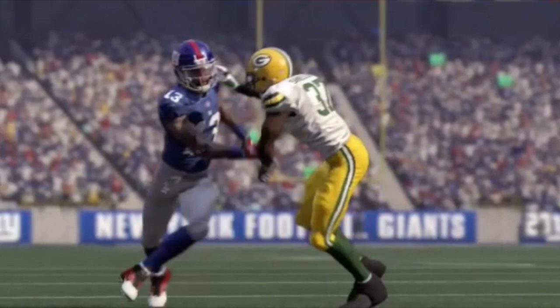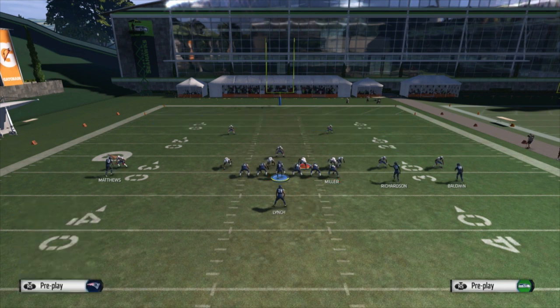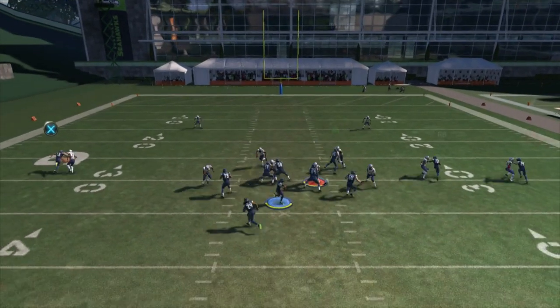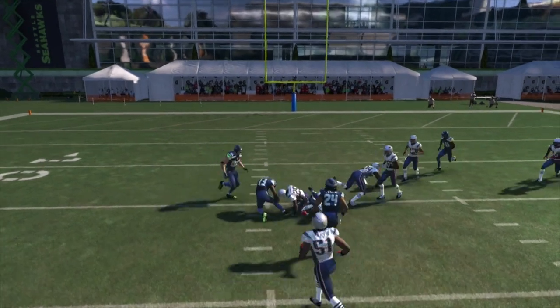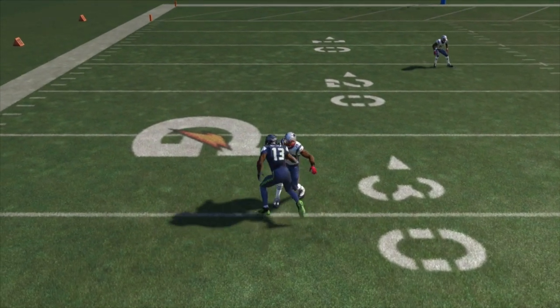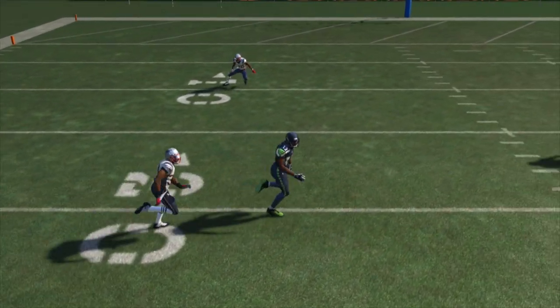There's also going to be a lot of hand fighting during route running. As we transition into some Madden 15 gameplay footage, you're going to see how easy Chris Matthews on the left beats Darrell Revis on this slant route. He gets off the bump really quickly and gets inside position. No real hand fighting is displayed and it's the same press animation that always happens — Matthews just beats the press so easily, which is so unrealistic.